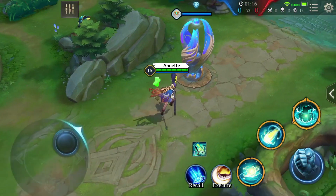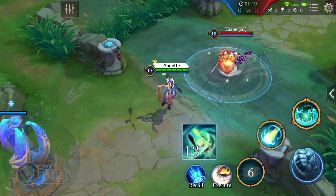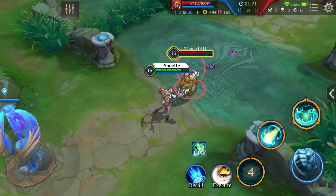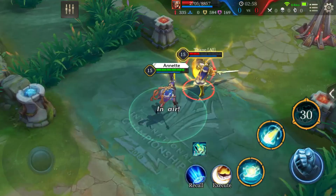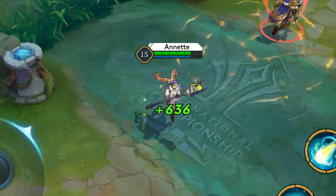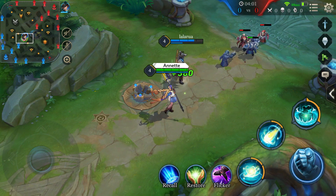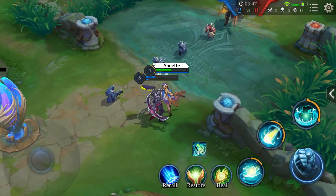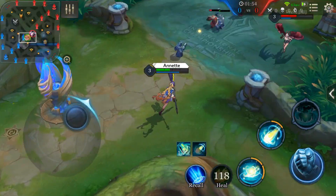Passive: Whisperwind. When a hero near Annette uses an ability, she gains a stack of Seal of the Wind, up to 15 stacks. At 15 stacks, when Annette or a nearby ally falls below 70% HP, the seals will be consumed to restore HP to all nearby allies. This can only be triggered once every 5 seconds.